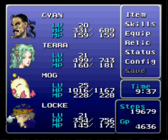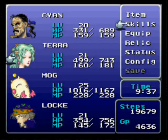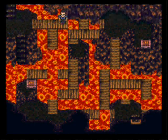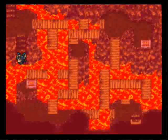We got the Tempest. Now, if you didn't steal it off that final boss in the Magitek facility, you get it here. It has a random chance of casting a wind spell that basically attacks everyone on the screen.